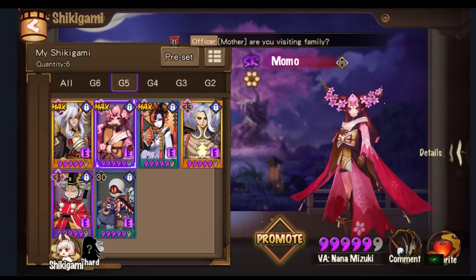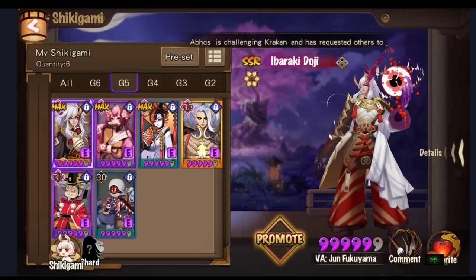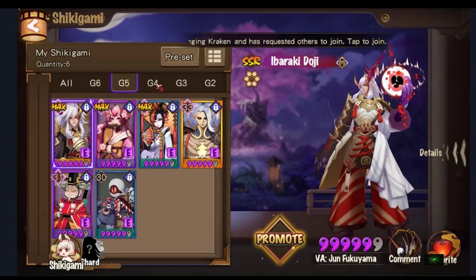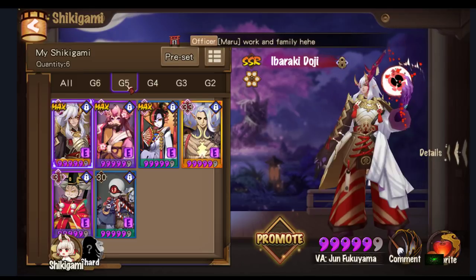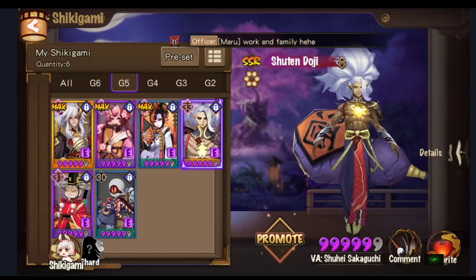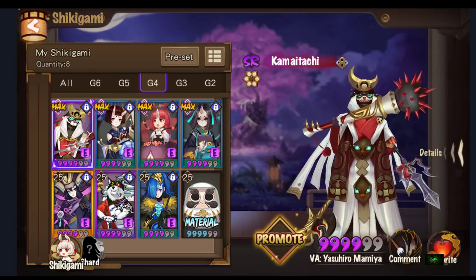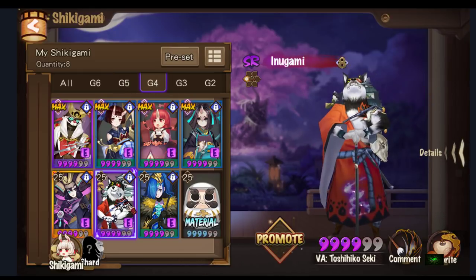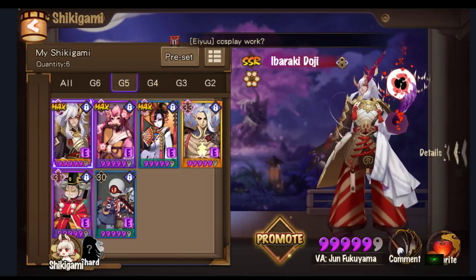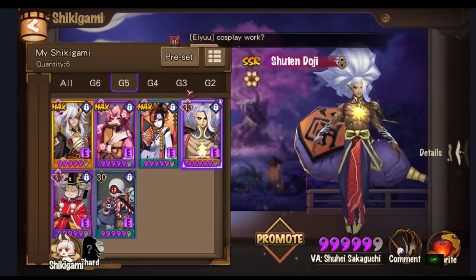If I did not do these supports — if these were great darumas — I would have made Ibaraki G6. But I decided to G5 my supports, so we're on the same track. So I did Otengu, Momo, Shuzu, Shooting Doji, Hito, and Ibisu. The next one I'm doing is Dogi, to go with the full counter team. After that I will G6 Shooting Doji — that is my plan.